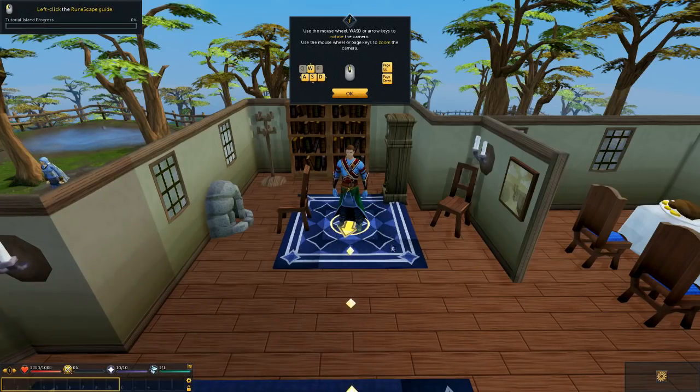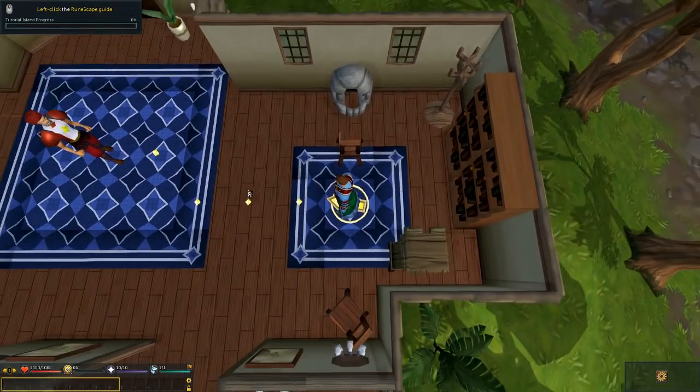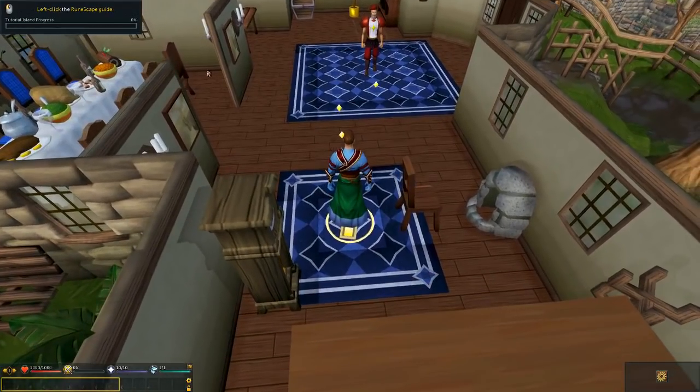This has started us in what you can call legacy mode. When I first started playing in 2003, this was how all of the RuneScape game looked — a round map that you couldn't adjust. We're just going to go through this tutorial island and then get into the game proper. Use the mouse wheel and WASD or arrow keys to rotate the camera. Use the mouse wheel or page keys to zoom. I like using the middle mouse button to swivel the screen around.